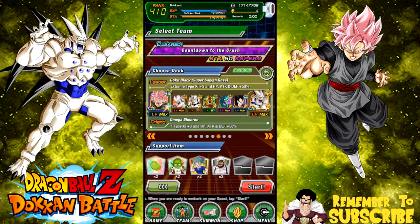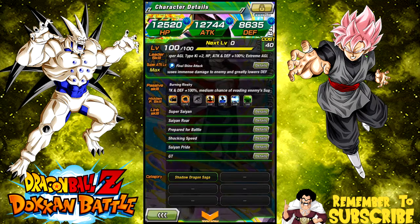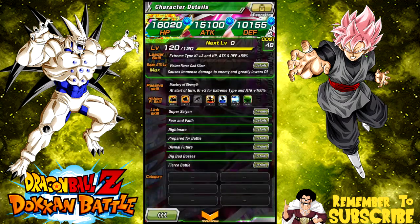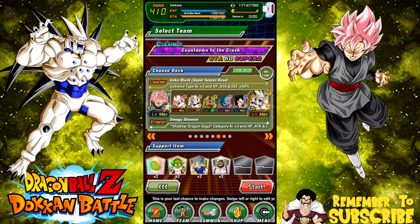I have Rose as leader for extreme type buffs. The Super Saiyan 4 Vegeta I have does not have the extreme type buff, but he gets the additional three ki as support since I'm running Super Saiyan Rose alongside him. While SS4 Vegeta doesn't get the leader ability from Rose, he gets it from Omega Shenron and gets his passive. They're both Super Saiyan so they buff each other. He also has Perfect Prepared for Battle giving additional two ki, though he doesn't have the GT link.